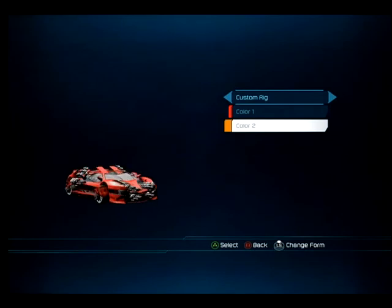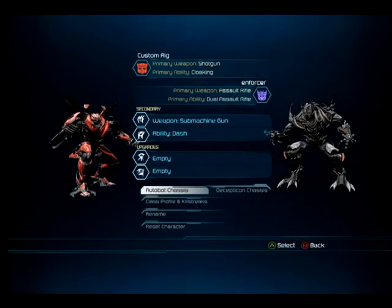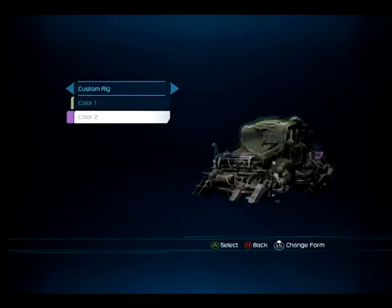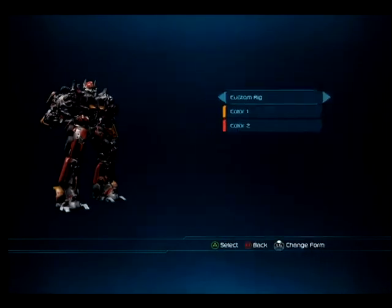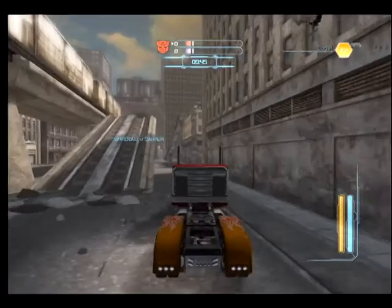Don't get me wrong, the cool thing you can do is customise some of your characters, but only with colour scheme — you can't build your own Autobot or Decepticon, which I wish you could. We've had three games with multiplayer, two I've already shown you, and really you could only change the colour.